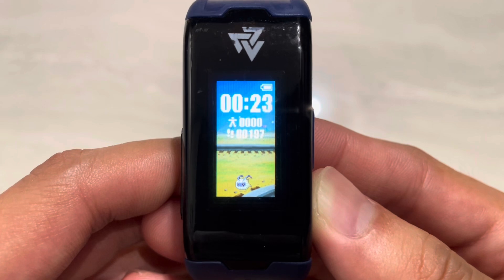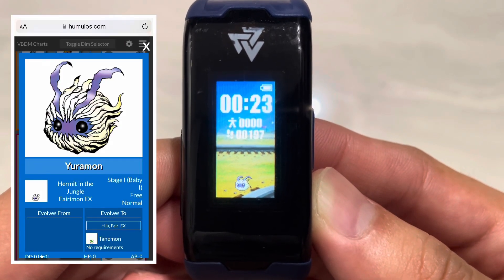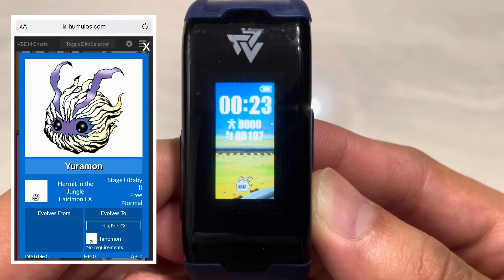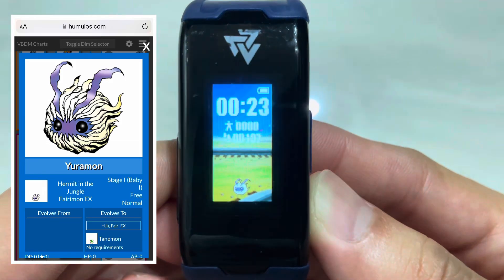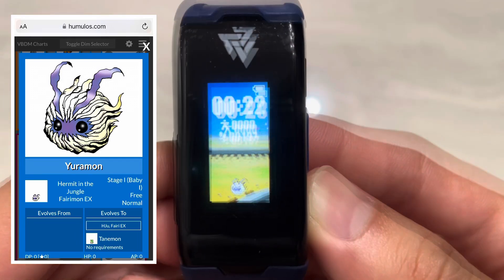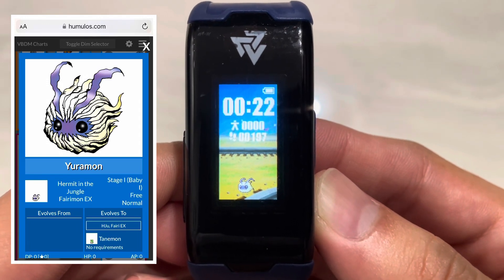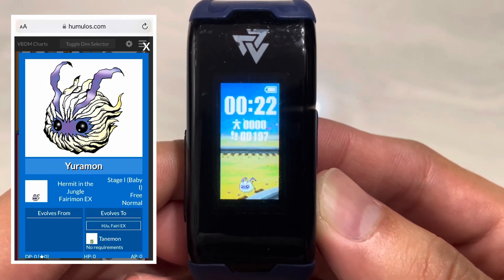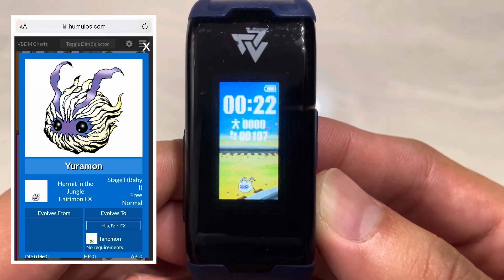For evolution conditions, as usual we look at humulos.com — it's my recommended website for evolution condition needs. It's why I'm able to document Digimon from Vital Bracelet, Vital Bracelet BE, Digimon Color, and Digimon Pendulum Color. In this case, Uramon's evolution condition is nothing special — just hatch it from your Ferrymon DiM and you'll get a Uramon. Really straightforward.